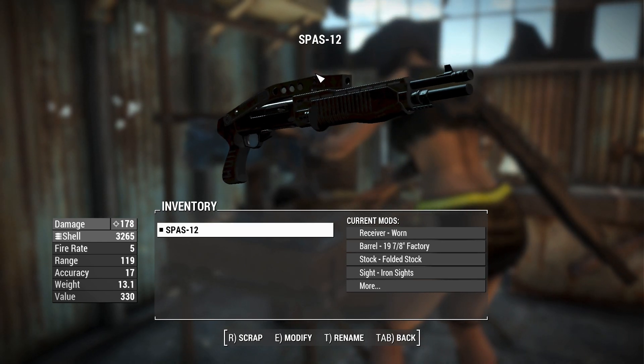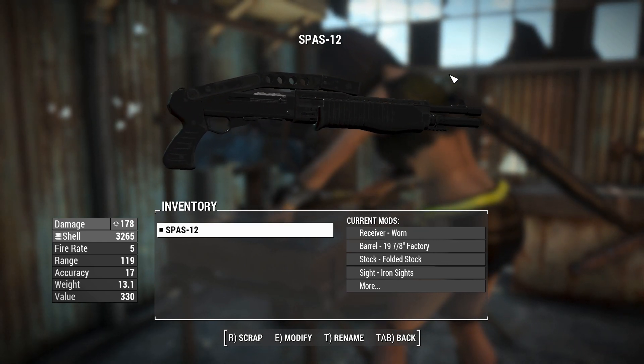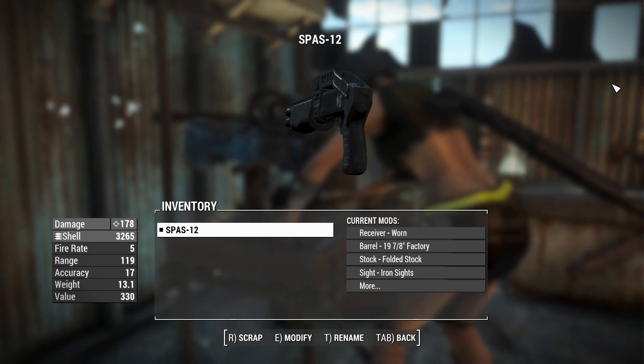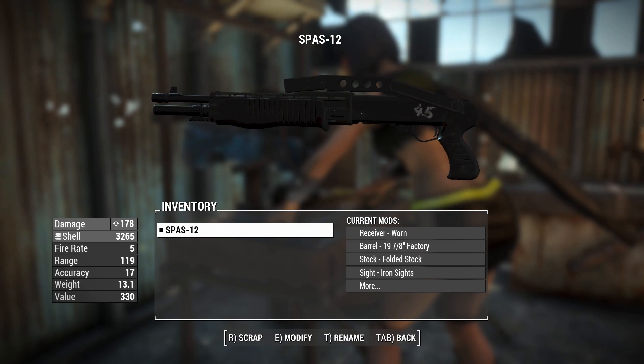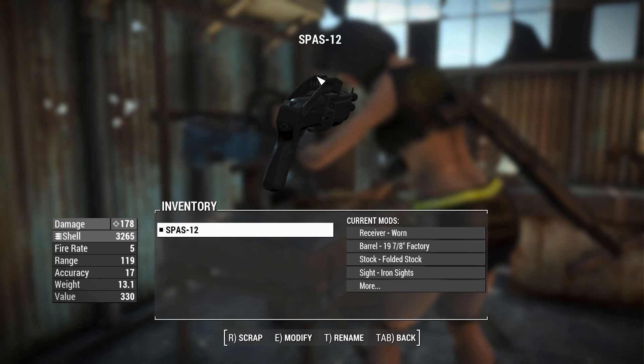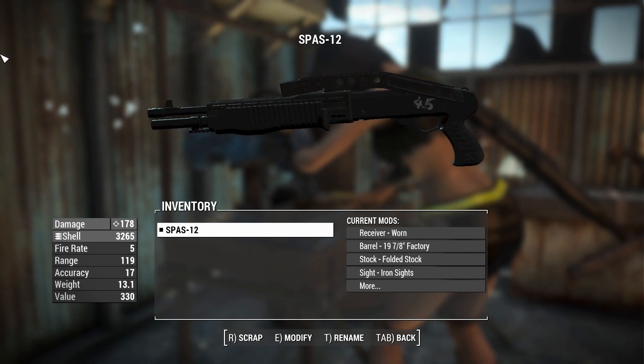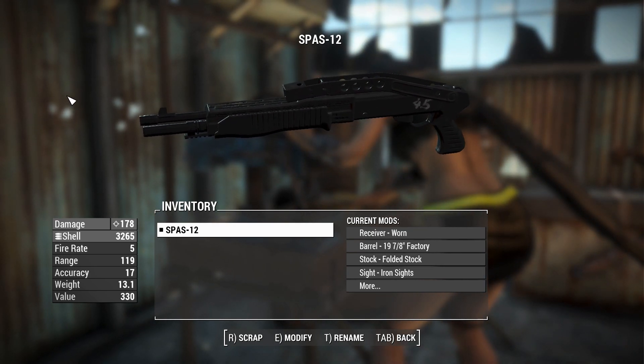G'day, this is CaptainUber, and this is a SPAZ-12 shotgun. This weapon is part of the Combined Arms Weapon Pack in Fallout 4. It has custom sounds, custom animations, whether you use this thing in semi-auto form or pump-action form, and a whole lot of customization options with it as well. It's a very high-quality weapon — good textures, good models, good everything.